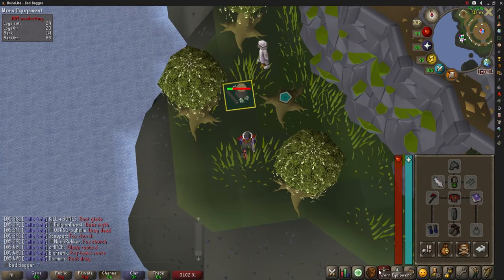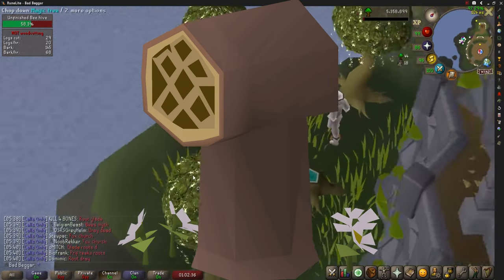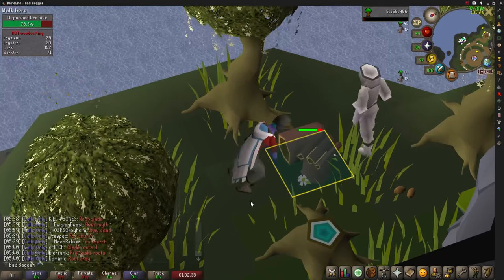Beehive Event is an event where wild bees will appear, and players will need to build a beehive to rehome the wild bees using logs from their inventory. Just click on the bees to build a new beehive for them.